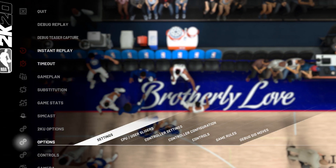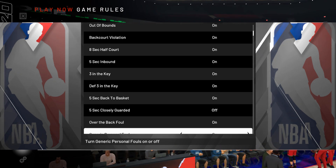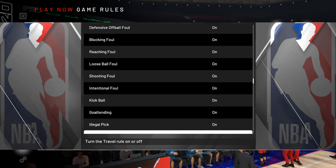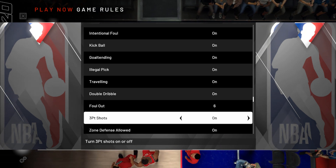So I'm going to go to Game Rules. Game Rules is where you can change the rules of the game. The only catch is I think you might have to change this before every game — though maybe not. So I can turn three point shots off; it says 'Three Point Shots' right there.